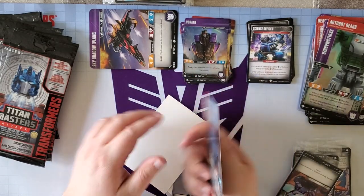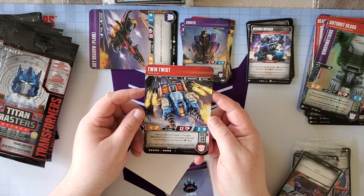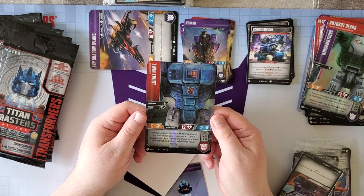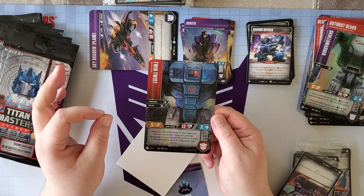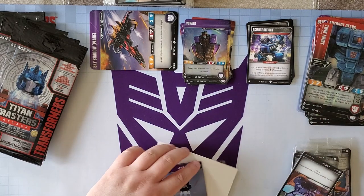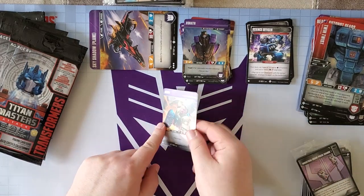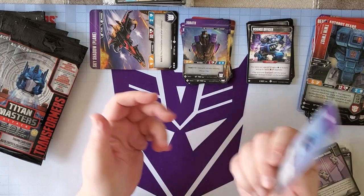A few packs left. We've got Twin Twist — he's a Wrecker tank. When you flip to this mode, he gets Pierce 3 until end of turn. When you flip to body mode, your opponent chooses one of their characters and you do one damage to it. If you flip to this character at least two more times, do one damage to each enemy. And there's my boy Kreb — the card I revealed. He's got one star and you can put him in so many decks.